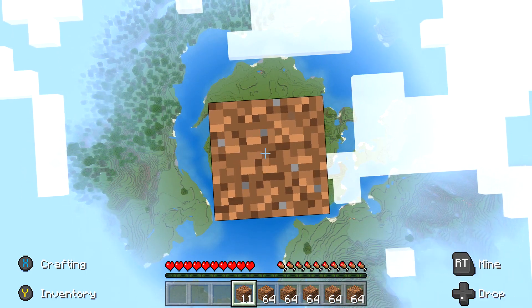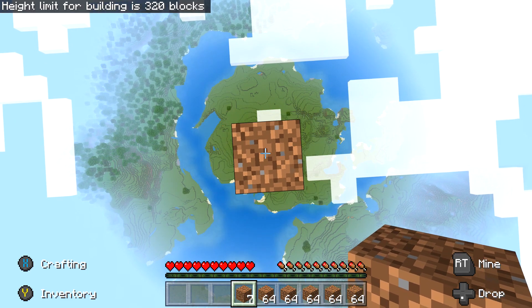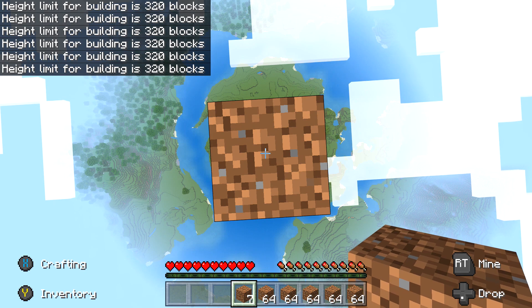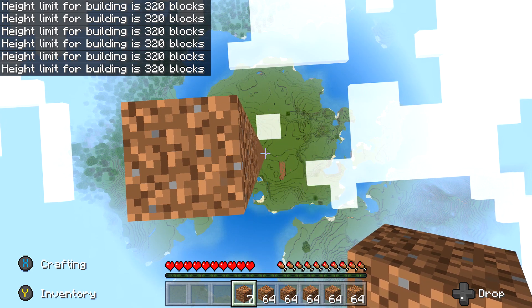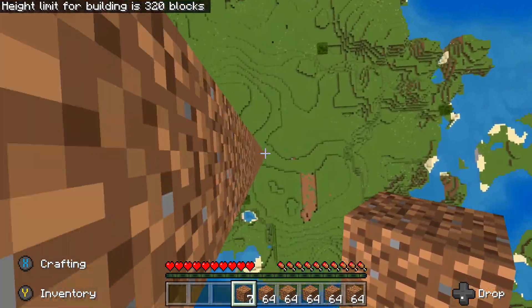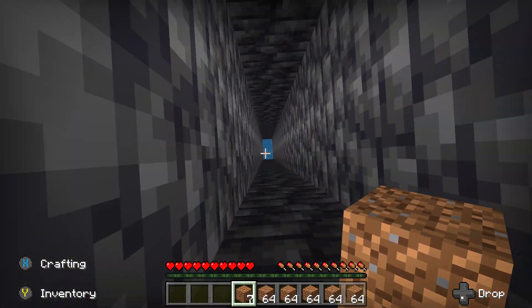If you are playing with coordinates on, your Y coordinate should read positive 320. The game should also give you a warning once you hit the build limit saying that you can't build any higher. So once you get that warning, start falling down. Hug the tower and then aim for that hole.